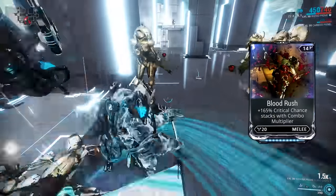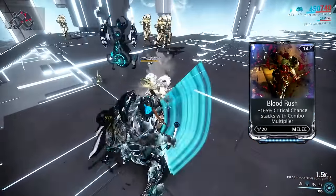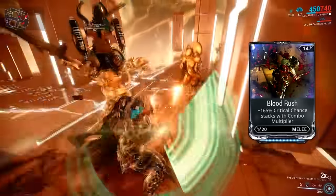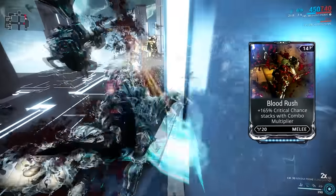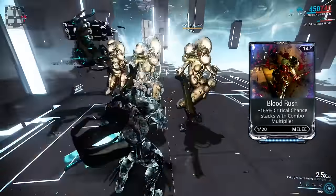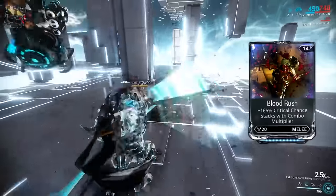Blood Rush is our second mod and it's probably the most sought after on this list, which unfortunately means players are selling it for a ton. It's also stupidly rare for some people, which means it could take a bit of farming to get. This mod will pretty much change your life — essentially, Blood Rush raises your melee weapon's critical chance as your combo counter rises. It's really important to use Blood Rush in conjunction with Body Count, as you'll have more time to stack your combos and gain more crit chance.